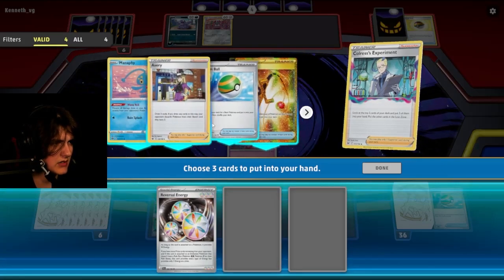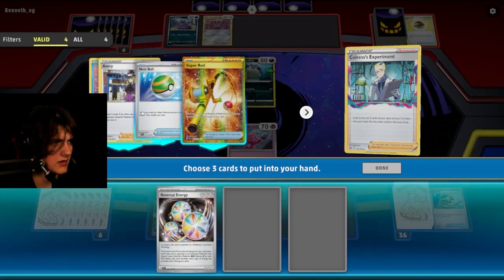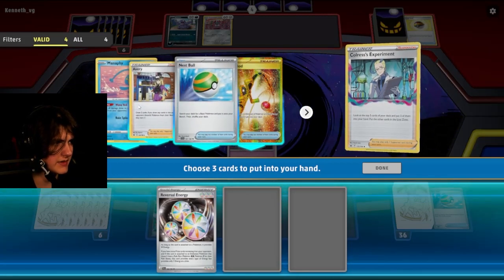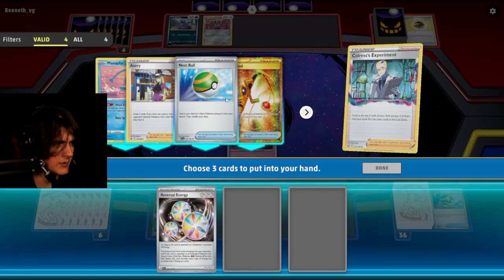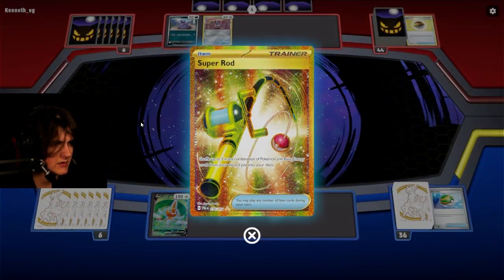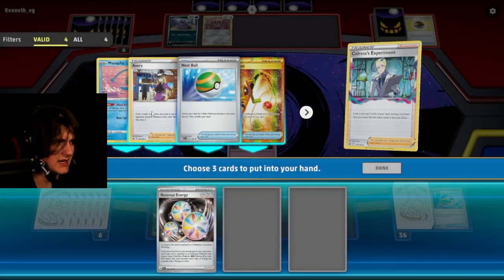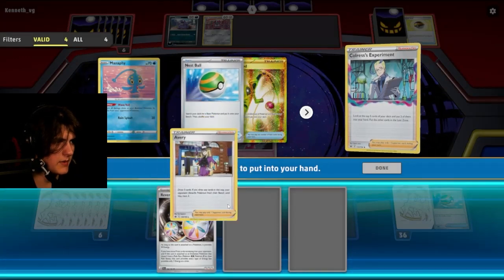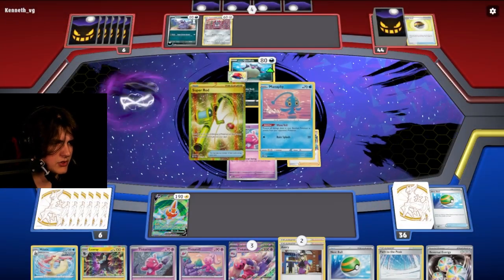Thank you. And Super Rod — I don't think we want the Super Rod. Do we want Avery? I don't think they do any damage to us, so I don't think we need Manafi. No bench damage, I don't think. We have no basic energy — what is the point of the Super Rod in this deck? Well, we'll take — oh wait, we take three. Sure, I'll take what we got.